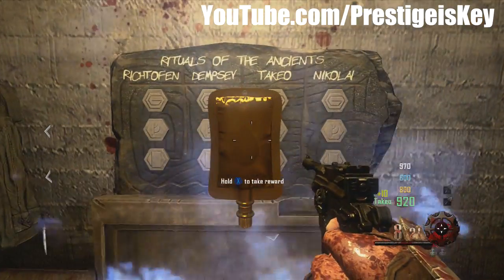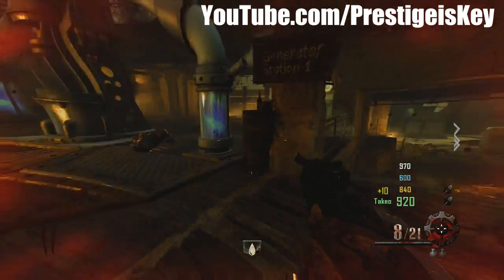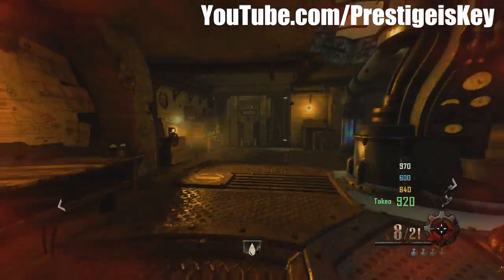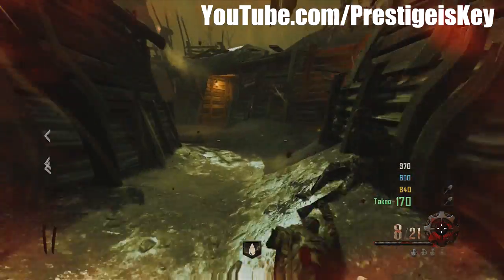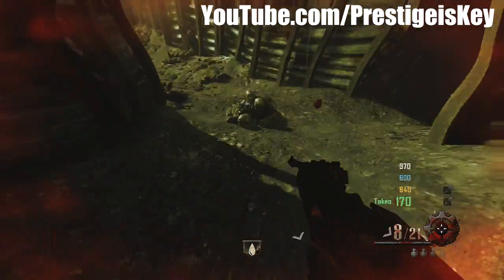Once you capture a generator, that box will open as a reward. I ended up getting this new power-up called Zombie Blood. Zombie Blood makes you invincible — you can't get hit by the zombies at all because they just think that you're one of them.